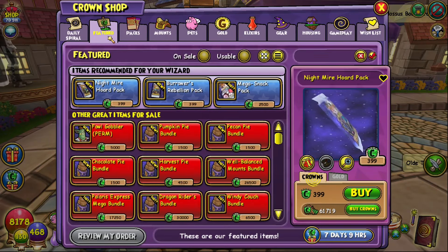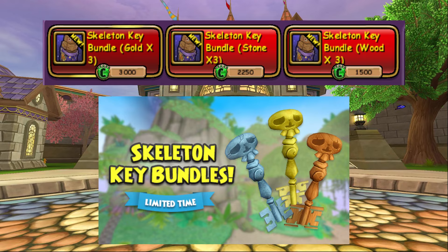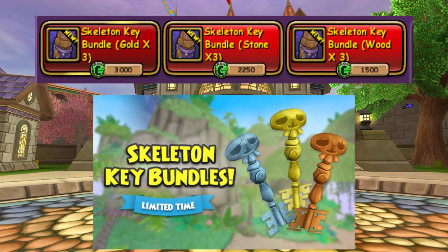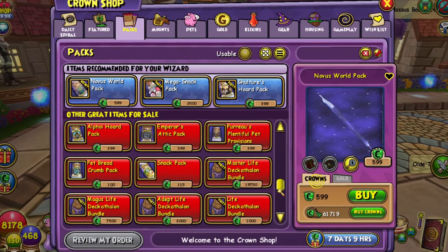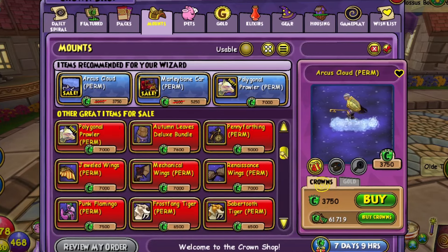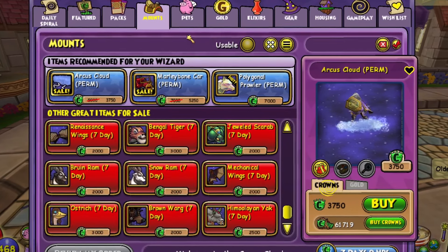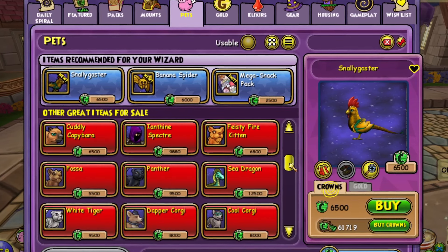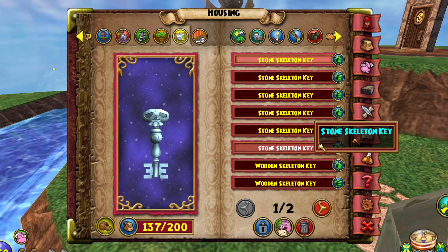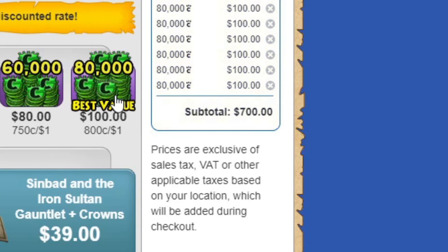First, let's cover the premium crowns options because why work for your keys when you can just buy them? Historically, KI has offered the occasional skeleton key bundle in the crown shop for limited periods of time, though not with any real consistency, so it can be hard to predict when they might next add similar bundles to the crown shop. However, if you keep your eyes open, you may be able to purchase gold, stone, and wooden keys. I don't generally recommend wasting real money on stuff you can get through other methods, but this one is for the whales out there — y'all are keeping this game afloat with your credit cards!